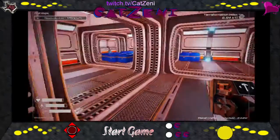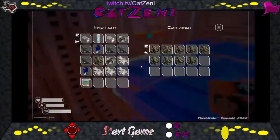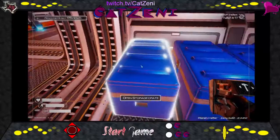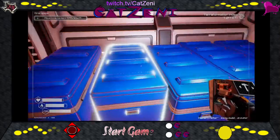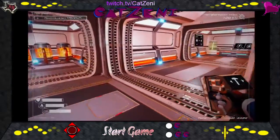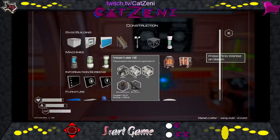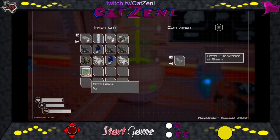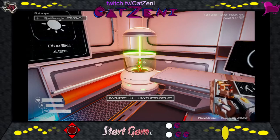We need magnesium, and we have the rust in our inventory. We need to change how we have the storage. Let's put one on this other side here.